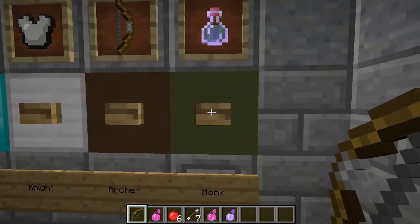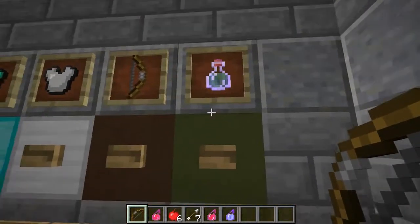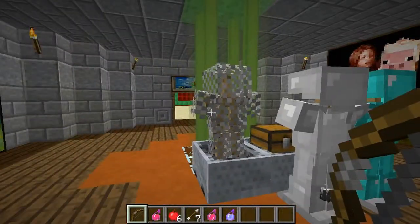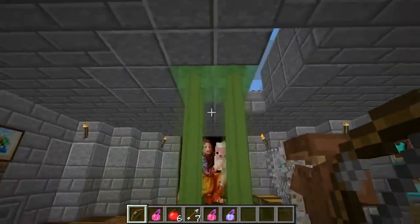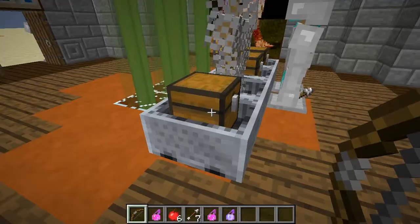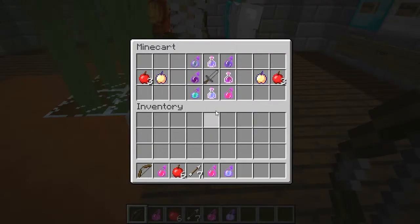You also get a monk class, which is your potion slash wizard class. Press that button, clear the brown, and you get a green color that kind of matches the slime blocks. You get leather armor and a chest full of tons of potions, including the new jump potions.